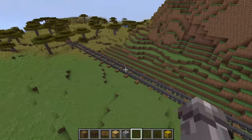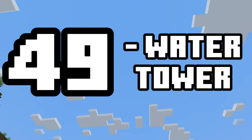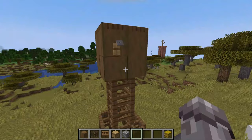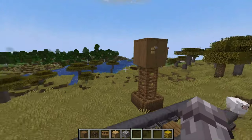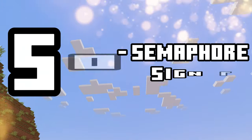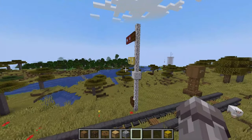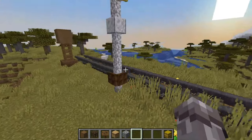Staying with the railway theme, number forty-nine: a water tower. When a steam loco needs to top up — to stop it exploding, sort of — there would have been a water tower, so whether you have a working railway or a ruined one, it's a nice detail. And finishing off the video, number fifty: a semaphore signal for the railway using some diorite wall and trapdoors. This is a nice detail for a ruined or working railway and a decent one to finish off the video.